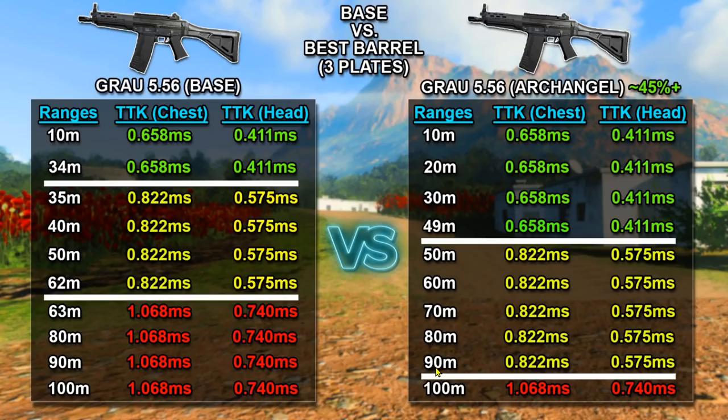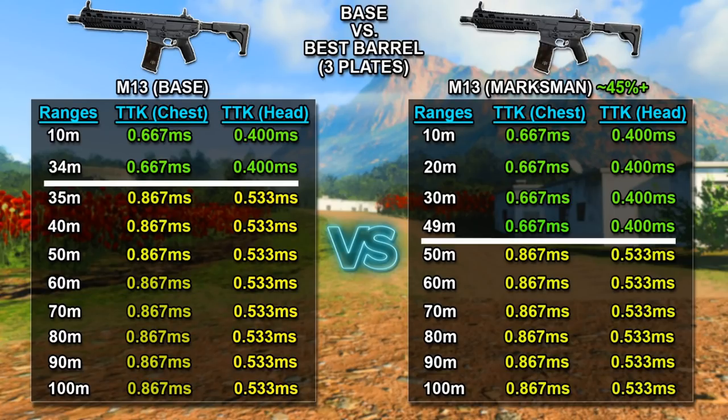Now for the M13, we're comparing the base M13 versus the M13 with the Tempest Marksman barrel, which gives around the same 45% damage range increase. That 34-meter range is extended all the way up to 49 meters, and you get a 667-millisecond time to kill to the chest and a 400-millisecond time to kill to the head. That is really huge — especially with a nice sight, you can melt enemies at long distance by aiming for the head. From 50 to 100 meters you get 867 milliseconds to the chest and 533 milliseconds to the head, which is still pretty good, so always try to aim for the head.